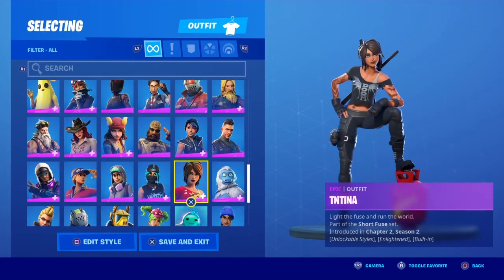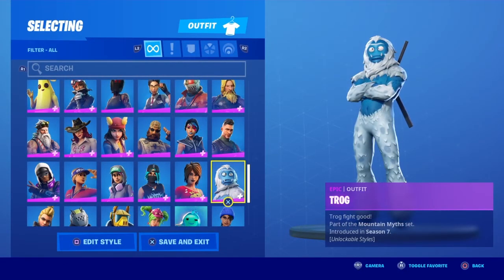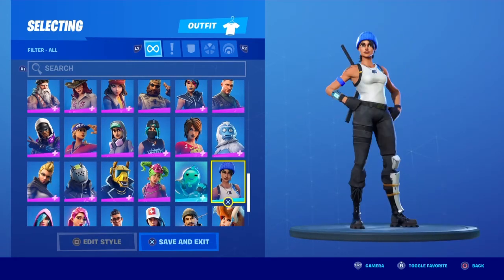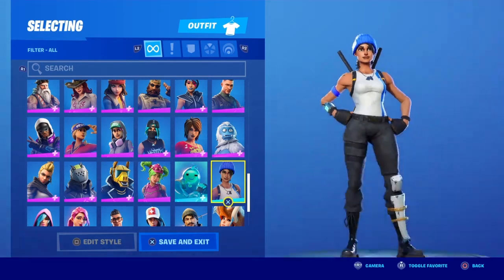Stratus — nice skin actually. Sun Strider — season five skin, nice. Technique — spray paint yada yada. We got the copycat of Technique. TNTina — I got the Shadow version. Trog — another meme skin. Blue Team Leader — first skin I ever got, PS4 exclusive, came out in season two.